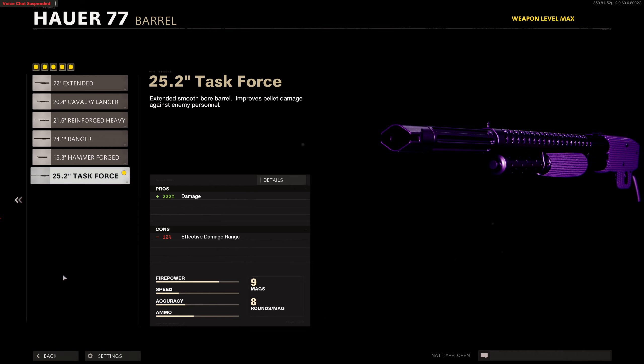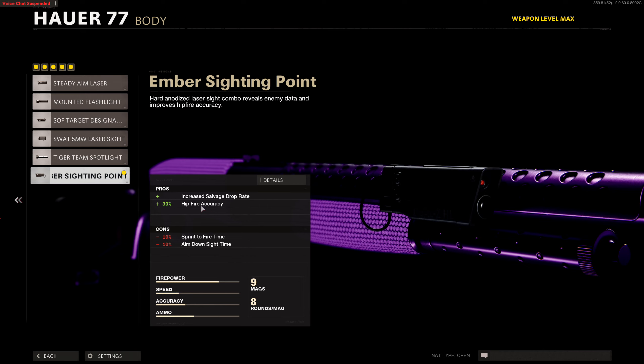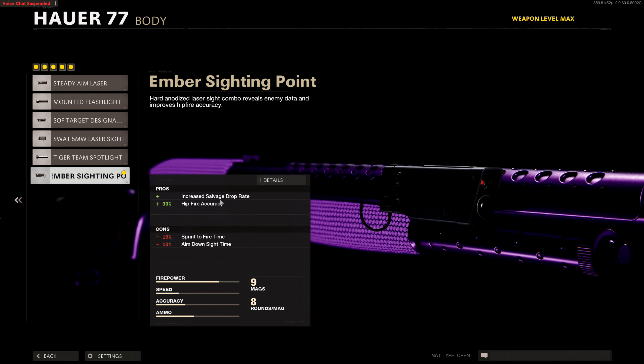We're going to be using the Hauer 77. We're going to be using the Duckbill Choke for wider pellet spread so we can kill the zombies easier. We're also going to be using the 25-inch Task Force Barrel for more damage, the Ember Siding Point for hip-fire accuracy and increased salvage drop, the 8-round tube for magazine, and the Marathon Stock for sprint move speed.